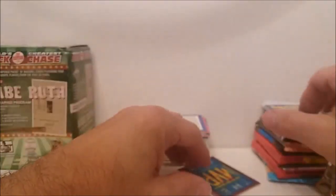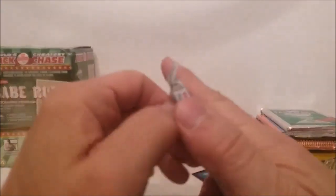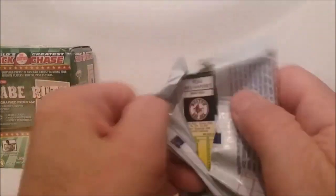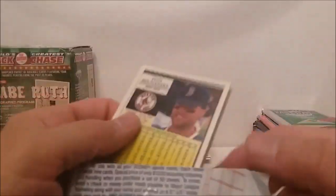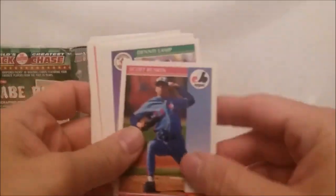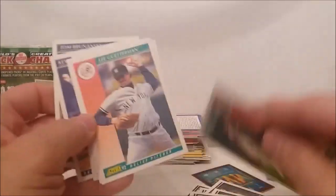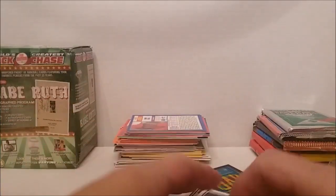All right, that's pretty much nothing there. 1992 Score. Scott Scudder - you Scudder you - Scott Ruskin, Lamp, Kipper. Look at these fast, folks, because I'm not wasting any time with them.